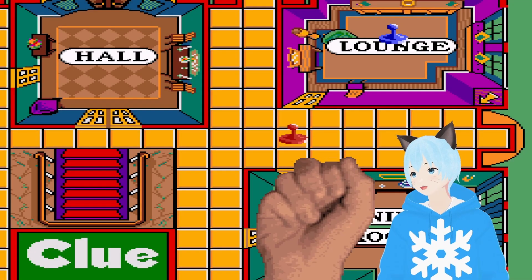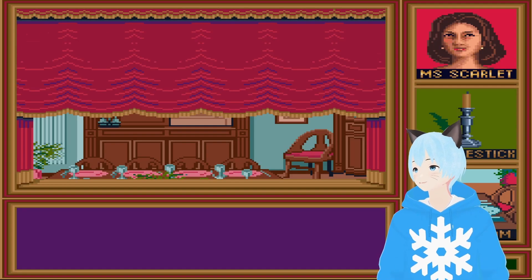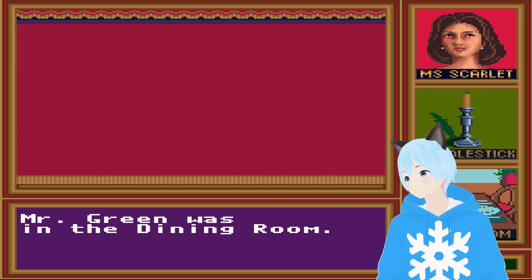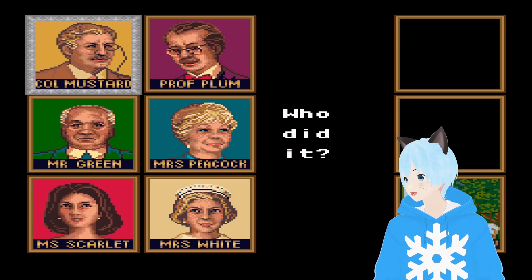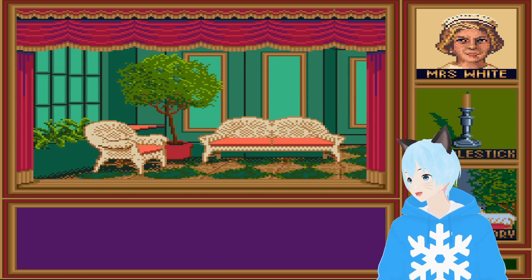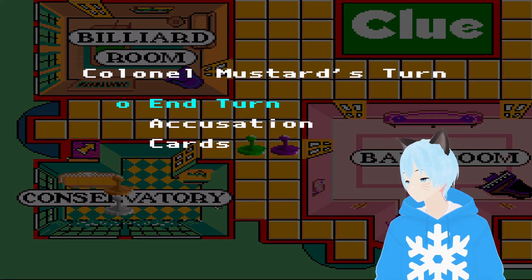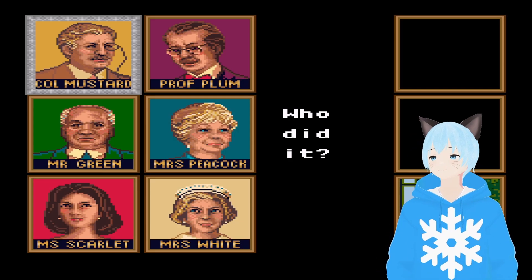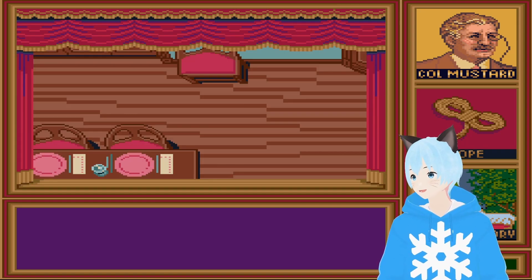Everybody's trying to go to the conservatory. Why the candlestick? We already know that Miss White had it. Also, you cannot back out, so you have to definitely make sure you press the right button. Wait — was it the candlestick in the conservatory? You can also be the murderer, and you do get a slightly different ending if you win and you're also the murderer.